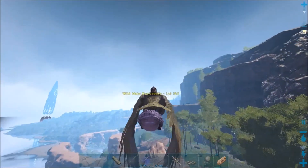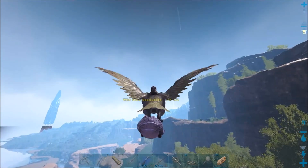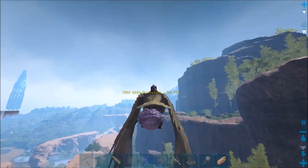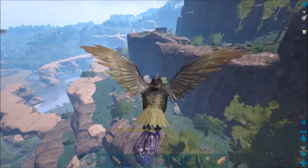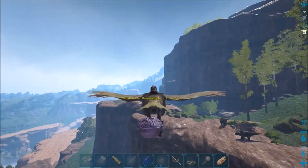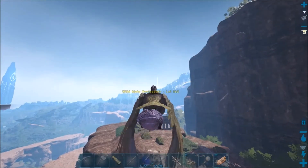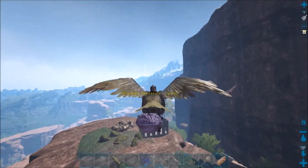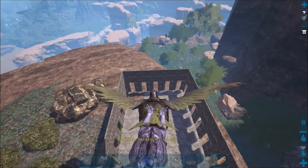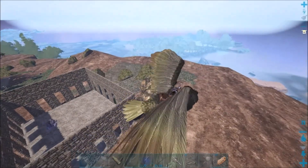I usually do crank up stamina because it's one of the most important things when you have a Flyer — having enough stamina so you're not running out halfway through your flight. There's also a high level Griffin somewhere along here, I think it was like a 174, so that's a possible tame. But we're gonna have to get a really fast Pteranodon to get that. So we're gonna drop this guy in the pen here.